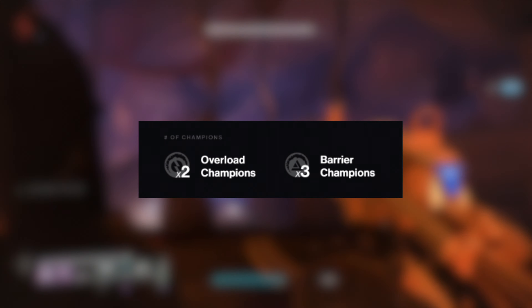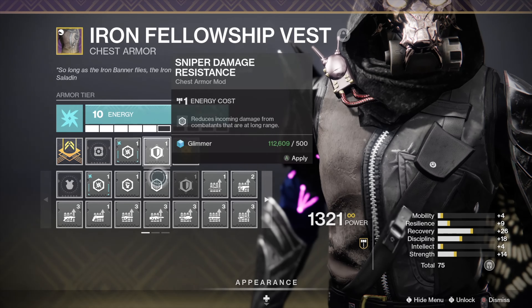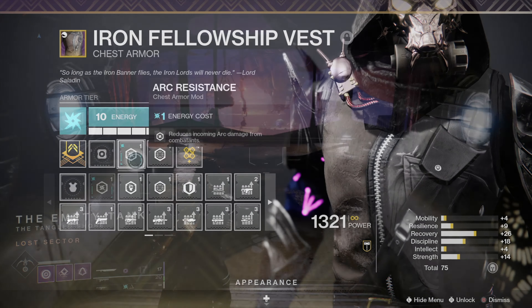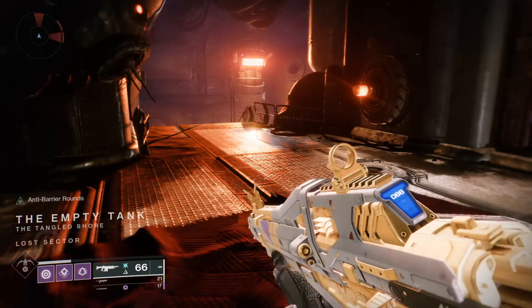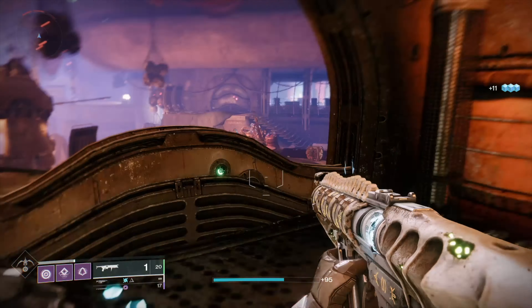There'll be three barrier champions as well as two overload champions in this lost sector, and remember to put an arc resistance on your chest piece as there'll be a lot of fallen enemies. At the start of the lost sector there'll be an overload champion, so make sure you have the overload mods to stun the champion.